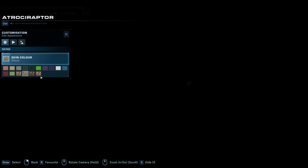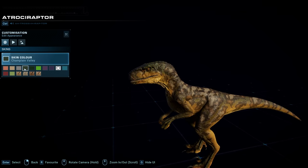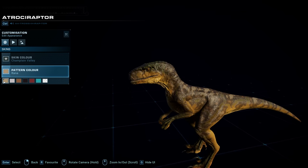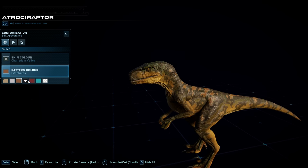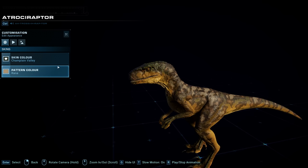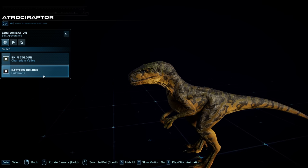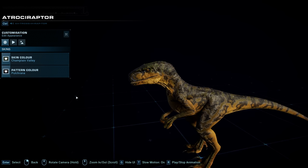There's a new option in-game at the hatchery where you can only release favorite skins and favorite patterns. Let's pick a couple of different skin base colors — let's say we like Svalbard and Champlain Valley. And for pattern color, let's say Pulkrana and Pelophylax. So we've now got Pelophylax, Pulkrana, Champlain Valley, and Svalbard as our favorites.